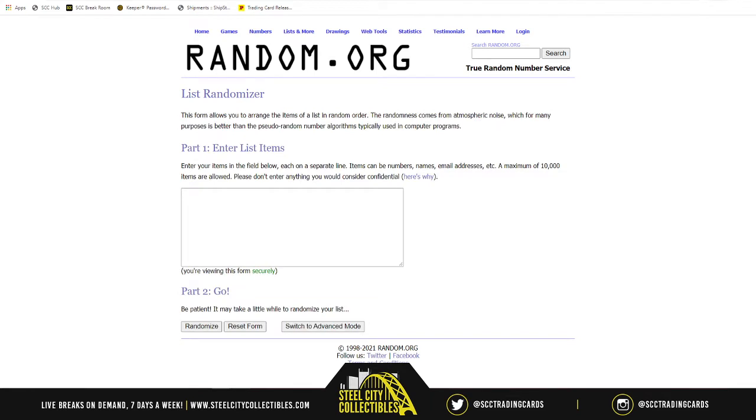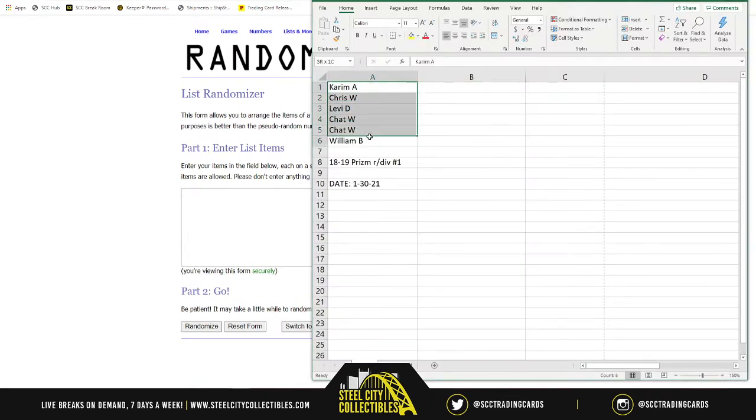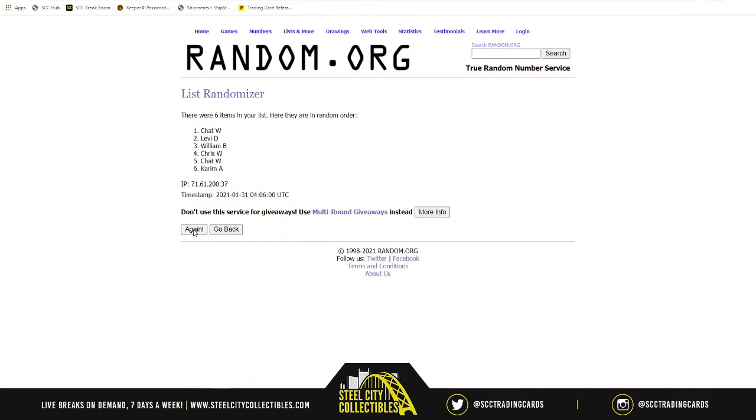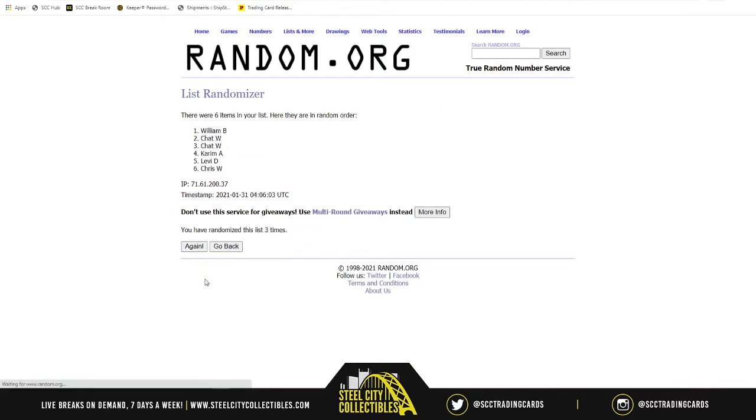So we start first with a new list — randomized five times. William on top, Kareem on bottom.